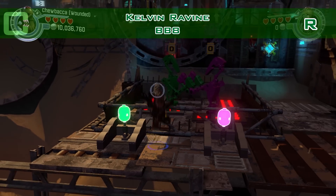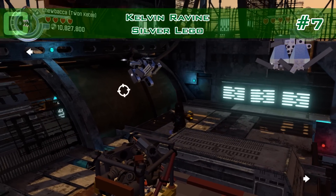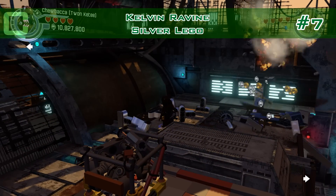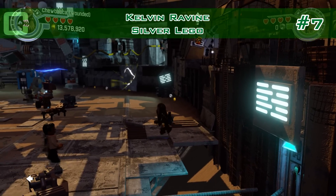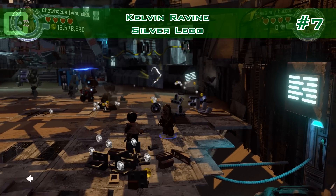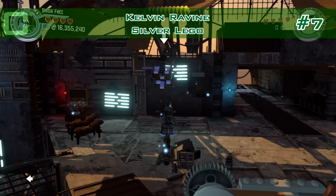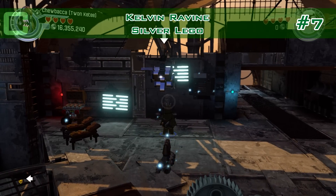Number seven: on top there, where you have to use the agility poles, there are at least two or four silver LEGO constructs to blow up — whatever they are, roofs or some kind of mechanism. Just blow those up and you get a minikit as a reward.